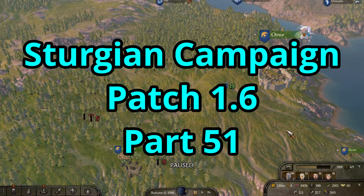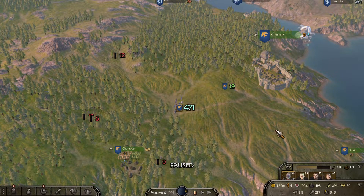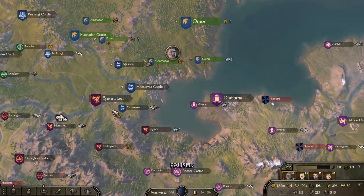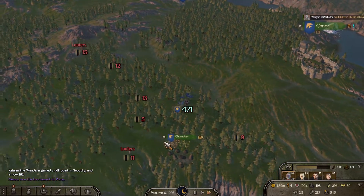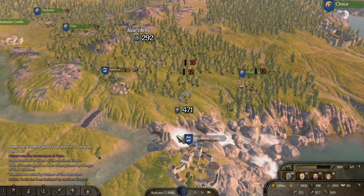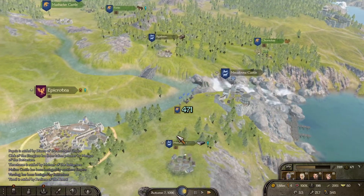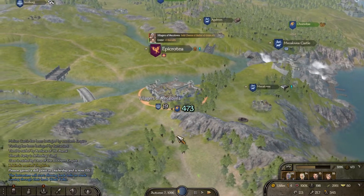Hello everybody, it's Flesson19 team, welcome back to Mount & Blade Bannerlord, the Sturgeon campaign. Our kingdom is started, so now we're going to head down and get these guys some troops. The good news is my Sturgeon restriction has now been lifted — now that I have my own kingdom, I'm free to take anybody I want.